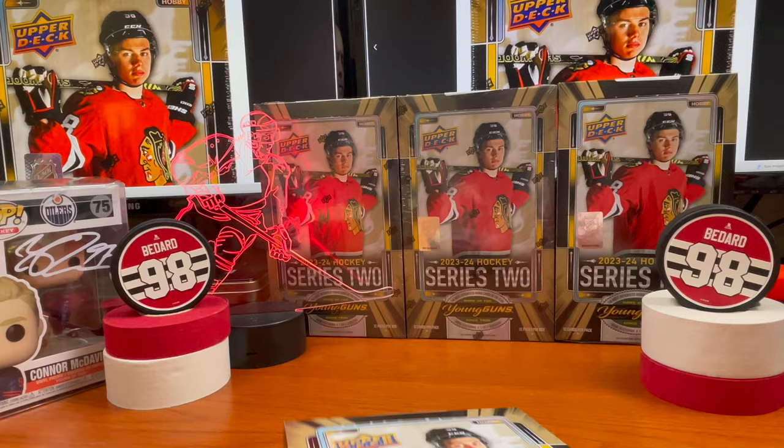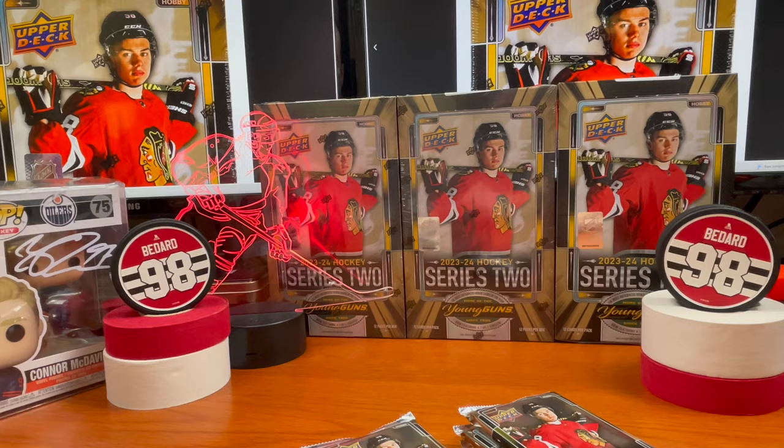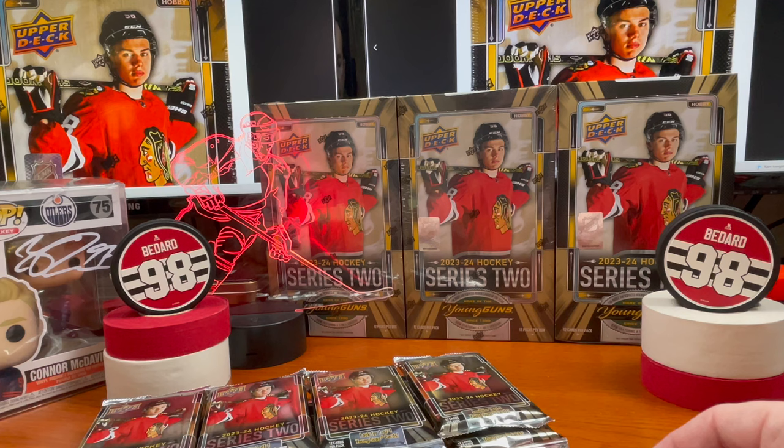You've got your red parallel similar to last year, your Young Guns — six per box — which gives you about a 1-in-12 chance of getting a Bedard. If you get a case, you're looking at about 1.44 Bedards per box, so almost one and a half. That's what the odds are based off of the six guaranteed Young Guns per box.